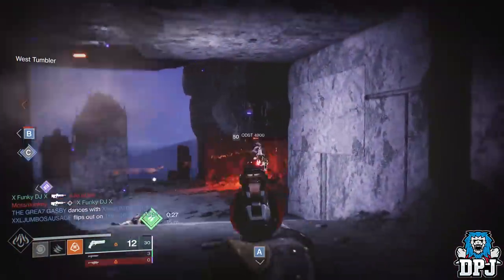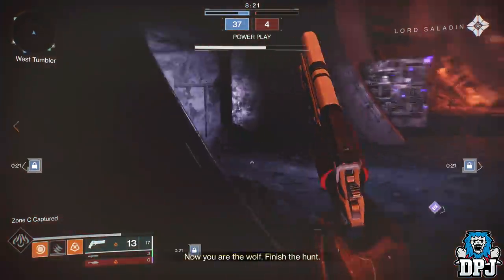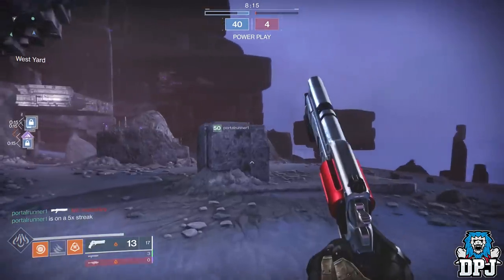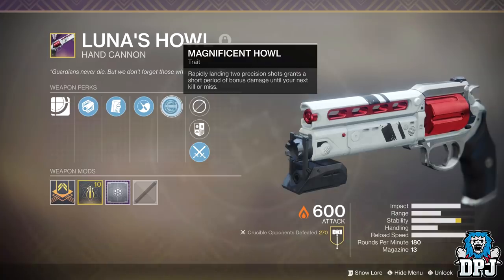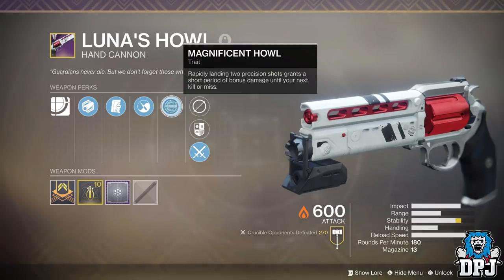So what's actually special about this Lunar's Howl? Well it's basically the fastest archetype of hand cannon in the game, meaning it shoots 180 rounds per minute. If you have a Trust, it's got the same firing speed. Yet the Lunar's Howl is capable of free-tapping thanks to a perk exclusive to this weapon — the Magnificent Howl. Landing two headshots gives the third extra damage, basically allowing you to free-tap. This paired with no recoil, amazing range, insane aim assist, and amazing reload speed makes the weapon absolutely unmatched in PvP. The weapon is just a beast and it's definitely worth the grind.